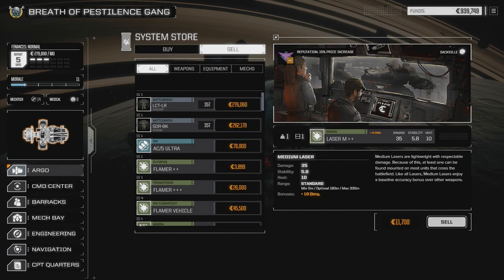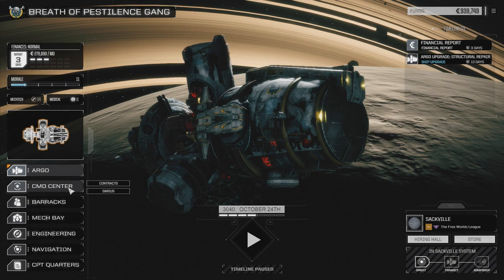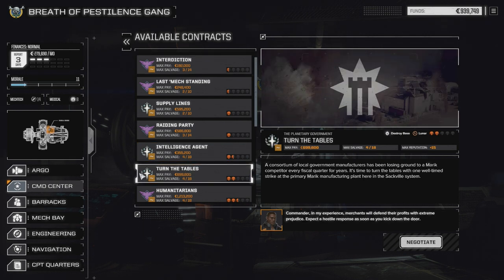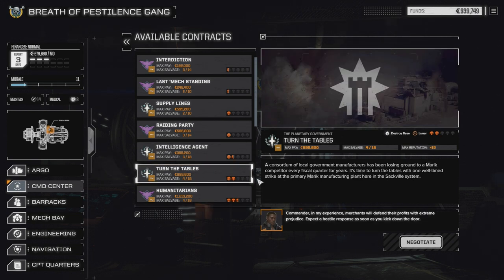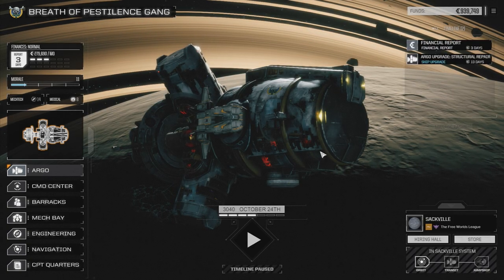Our boys are back in town with three more days until the next financial report. When we come back we'll finish structural repair and probably pull off one more contract. Looking at contracts — there's no more Cirkinis Federation stuff, but we might do Turn the Tables, which is destroying a base for the local planetary government, or intelligence agency work. That would give us more money and better gear, but some lunar base missions can be really hazardous. We'll leave it for now — until next time, signing off.